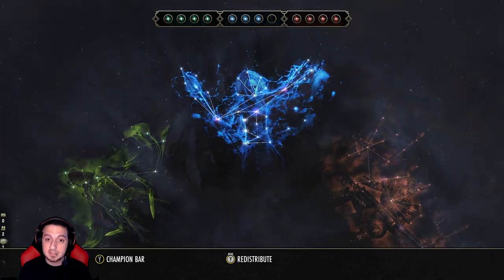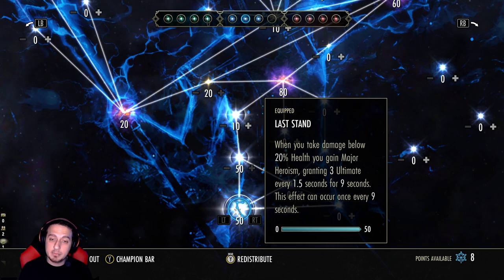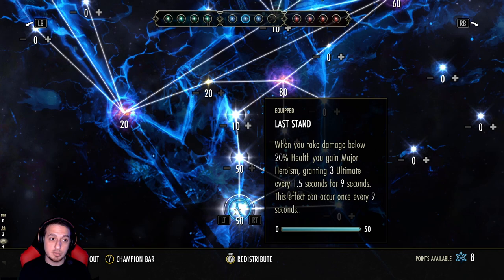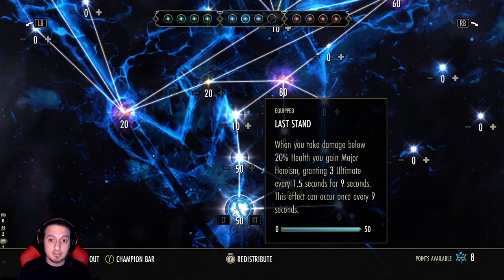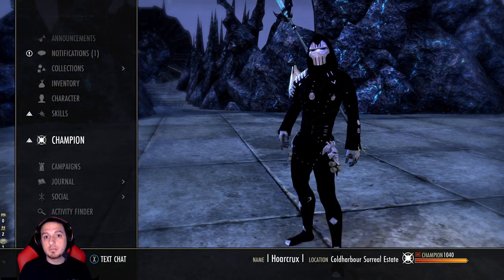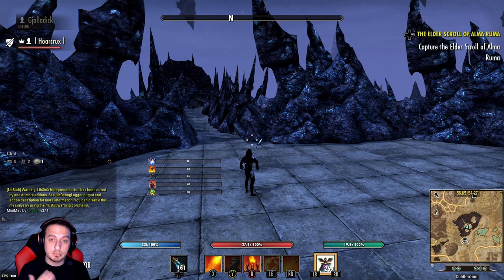So we go into our champion points. This is something you can proc consistently down in the Ritual — Last Stand. When you take damage below 20% health you gain major heroism, generating three ultimate every 1.5 seconds for nine seconds. This is a nine-second cooldown. You can have 100% uptime on this as long as you let your health drop below 20%. It is amazing and this is a great passive. I'm considering speccing into this on any further DK build. This gives us major heroism, pots give us minor heroism, we're getting ult from Blood Spawn, we're getting ult reduction from Potentates, and last but not least we're getting ult generation from Decisive.